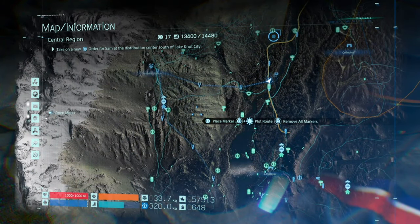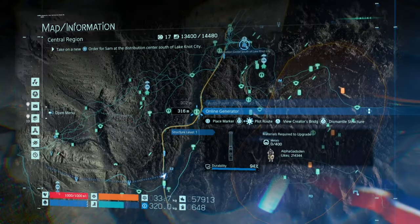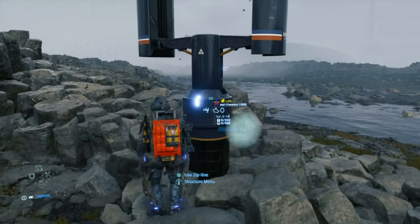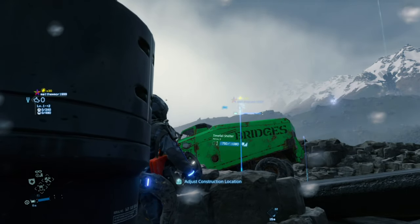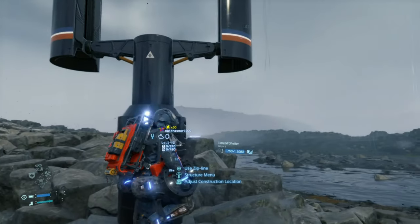You don't really need to do it there for missions — it's mainly for premium delivery. So what you need to do is build the road. Once you get here to this location and build the road, the best thing to do is use a SIP line instead of using your bike or your truck.